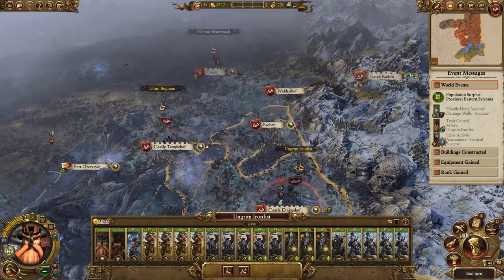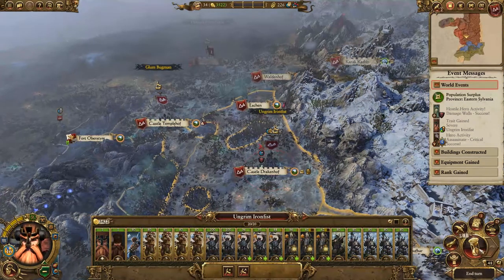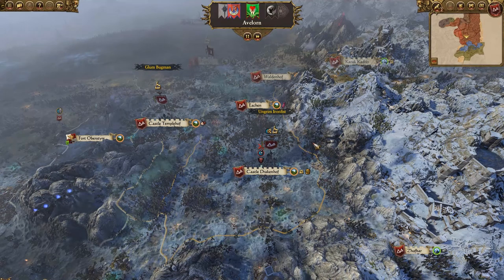The last thing we're going to try to do in this episode is fight the battle for our Slayer Crown, but we're not quite ready yet - we've still got miners unreplenished, so we'll pass our turn once more, perhaps twice more, and then we'll be ready to fight.